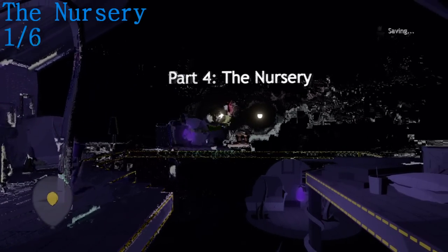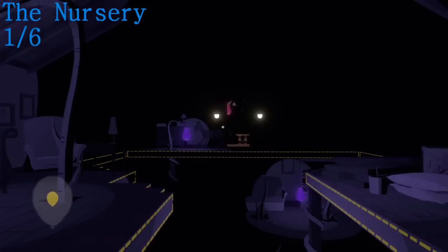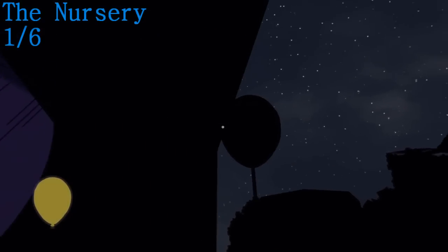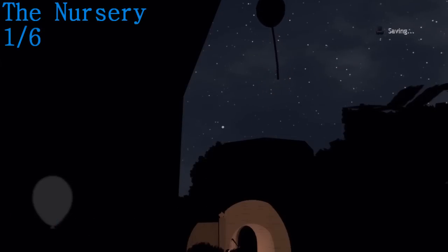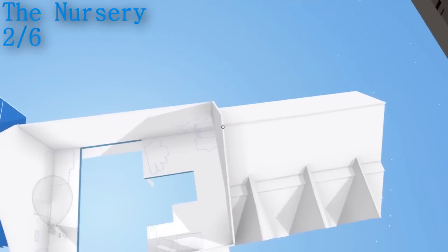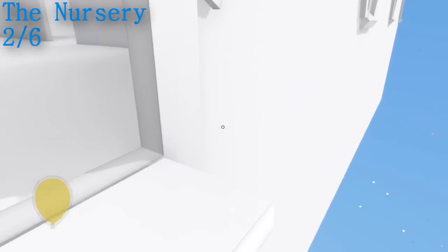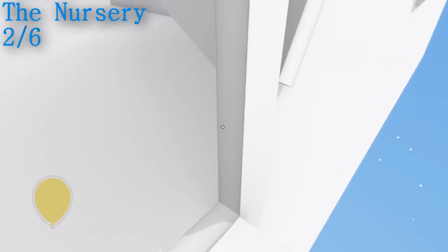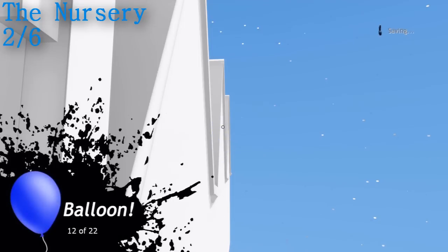So moving on to the nursery — there are six in this part. Right at the beginning, as soon as that sign comes up, turn left and there it is, just outside. The second one is going to be just as you fall into this picture frame — there is the balloon to the right there. Once you fall all the way down, just don't fall off the edge, make your way to the edge and shoot the balloon that is on the roof.